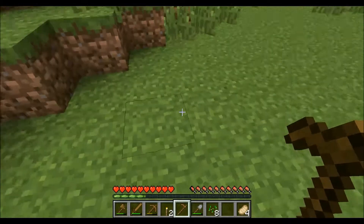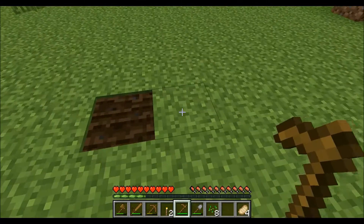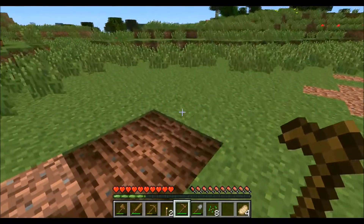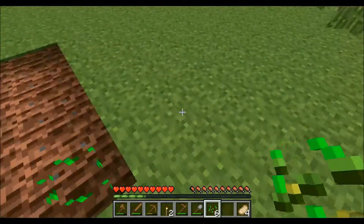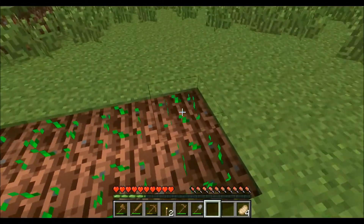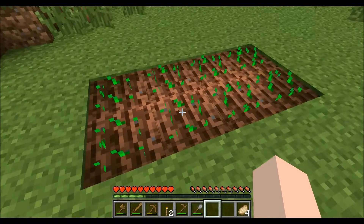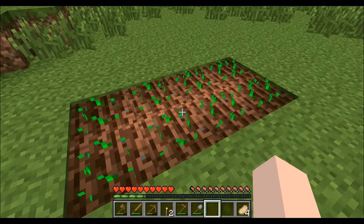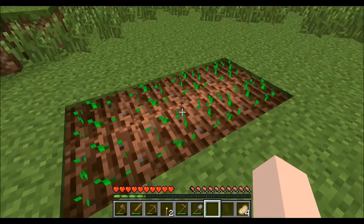Next step: till the crops. You just work it like this. Sometimes you have to till them another time. And then you put the seeds. These will eventually grow into hay — I can use wheat to make bread, bake and eat, or reuse it as forage for raising farm animals later on.